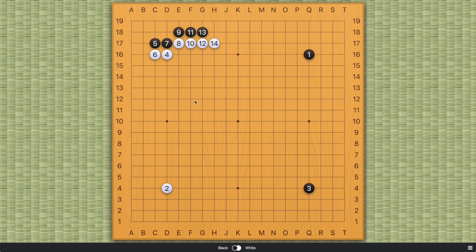So you have to ask, what is the difference? Professional players and high-level amateur players will tell you: one favors white and the other favors black. But you have to ask what's the difference. To understand what the difference is, we can ask what's the same. What is the same between these two josekis?